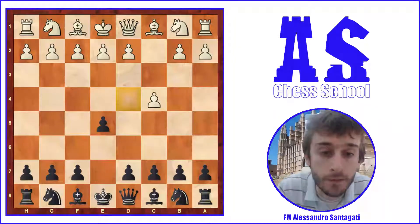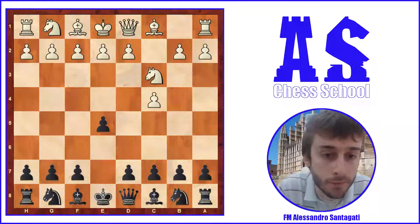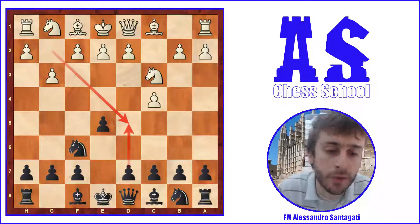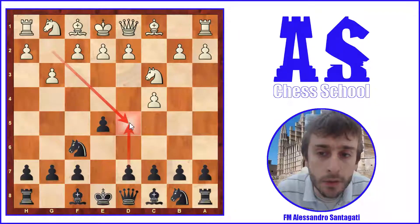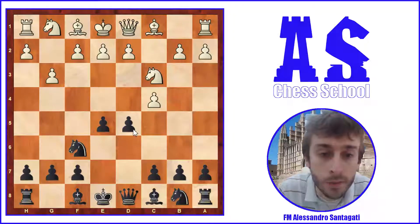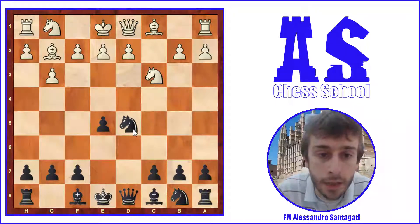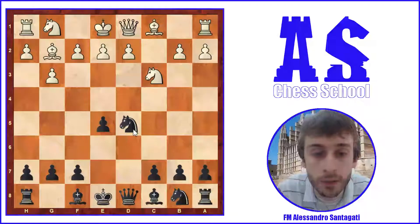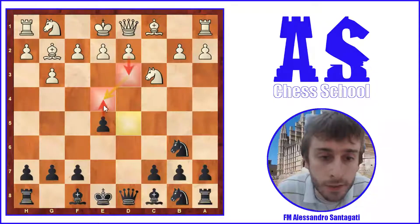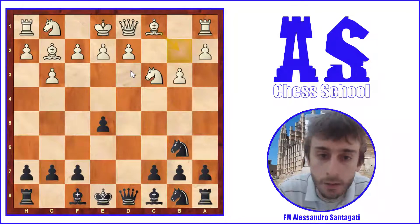Zuniga played c4 and Lettieri played d5 — normal strategy to control the center — then Nc3, Nf6, and g3. Usually when white plays g3, a very good idea is to play d5 quickly, because white is planning to play Bg2 and block the square on d5. So it's very important to play d5 as soon as possible, because in this way you can take back with the knight, and when Bg2 comes you are ready to move the knight away, for example to b6.